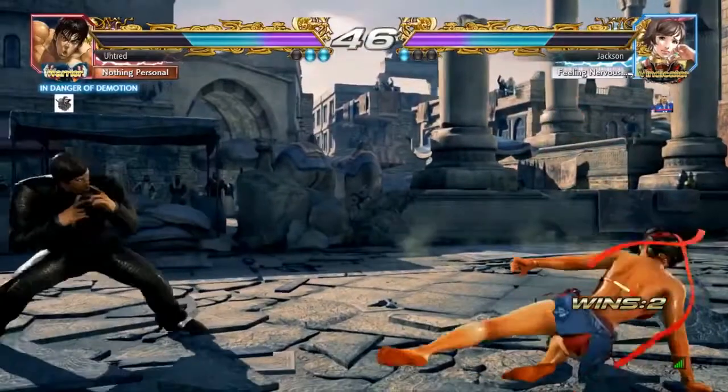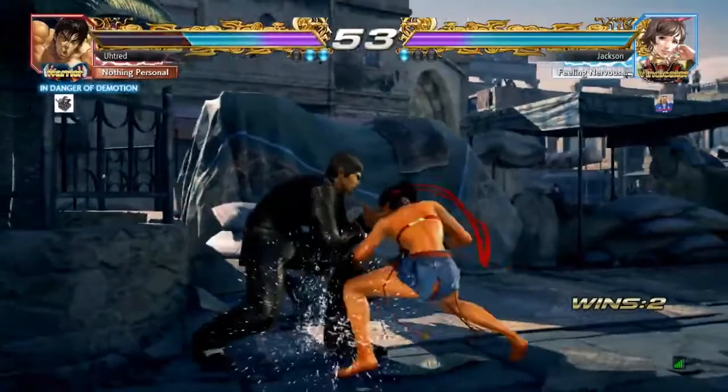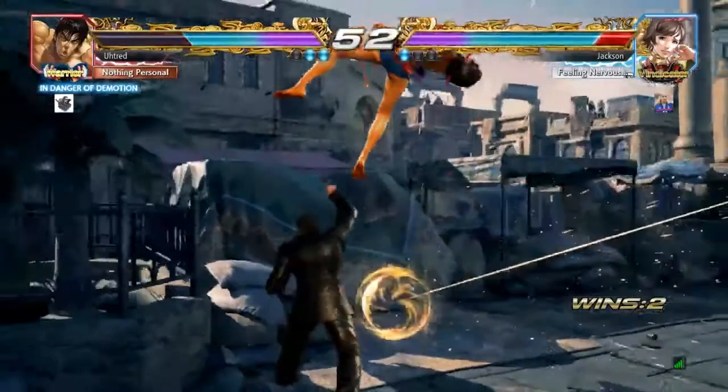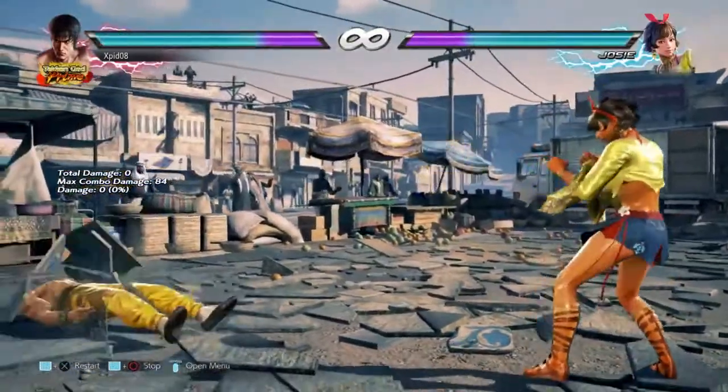Right here she did a down-forward 3-2, which I think is her reaction to you interrupting the crouch dash with while-standing 2. This would have beaten any interrupt attempts from you, but if you block it, remember to punish it with 3-4.